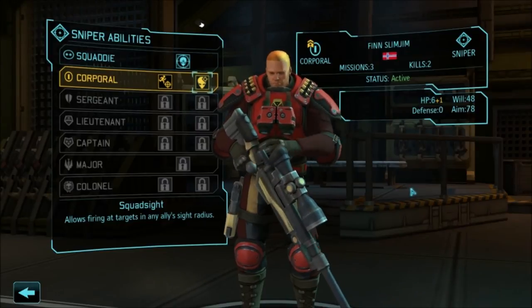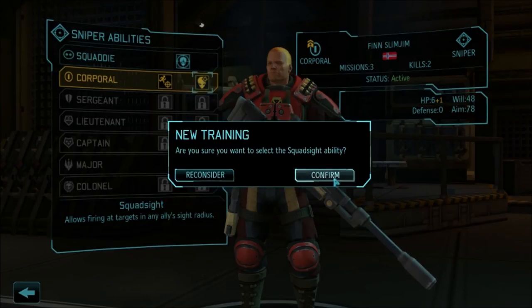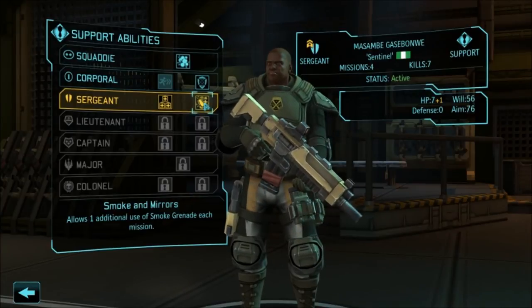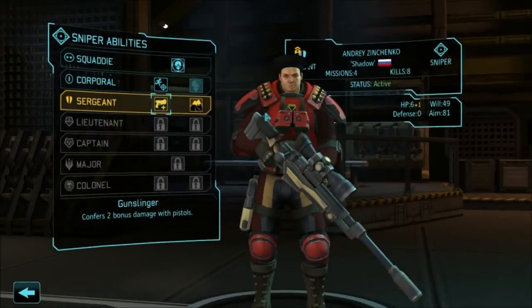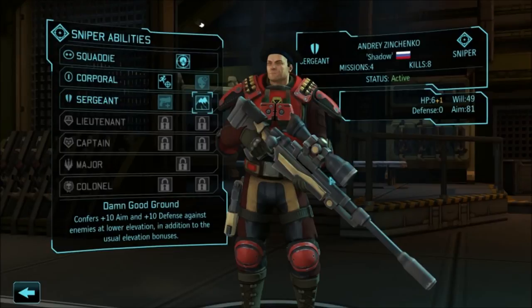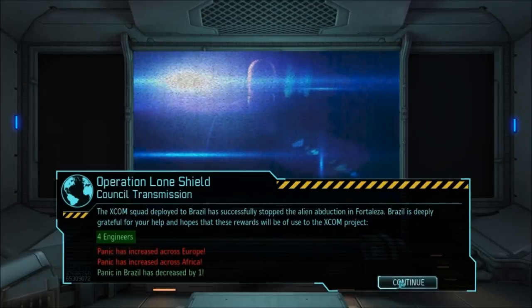In this next section I'm going to show you the squad sight upgrade and show it in action. So let's go ahead and select it, then head right into the mission. I'll upgrade my other soldiers as well. I have two snipers now, in case you didn't notice. Now we're going to go into the next video and show you how this works.